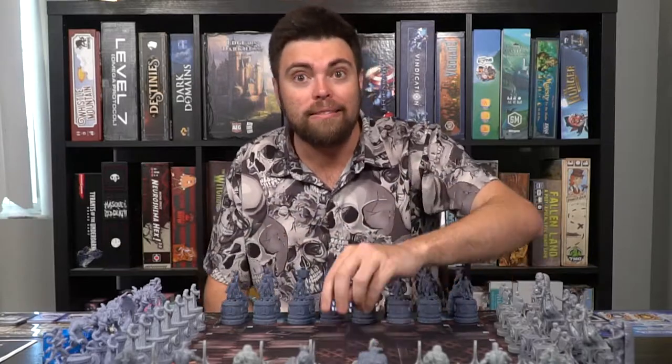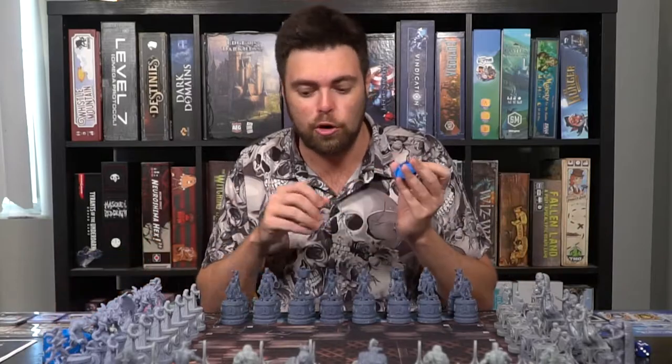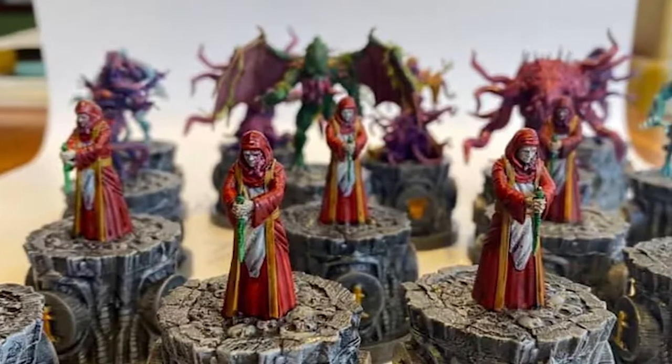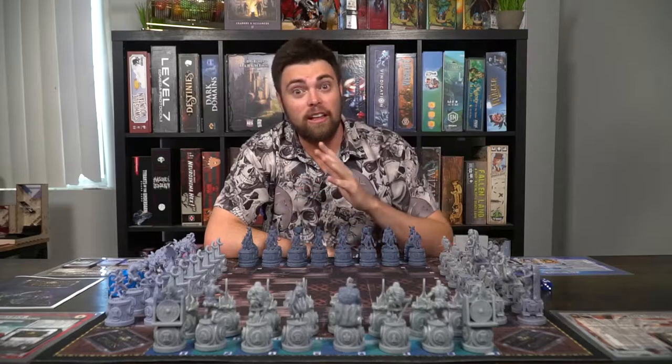Place the two dice somewhere within reach of all players, along with all the stands you'll be using to add unique abilities to your characters. After that the game is pretty much ready to go — pretty simple, right? So let's talk about how to play.